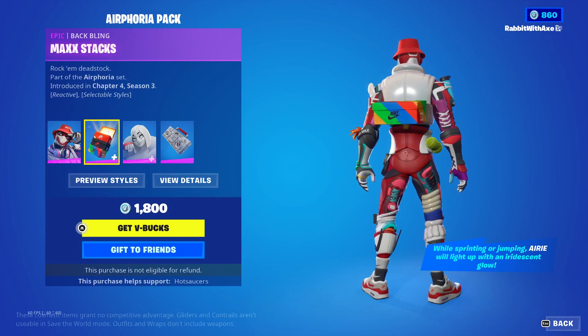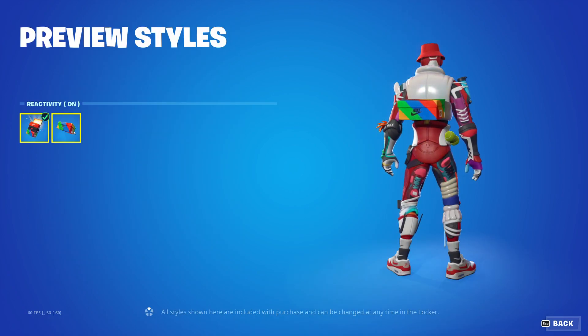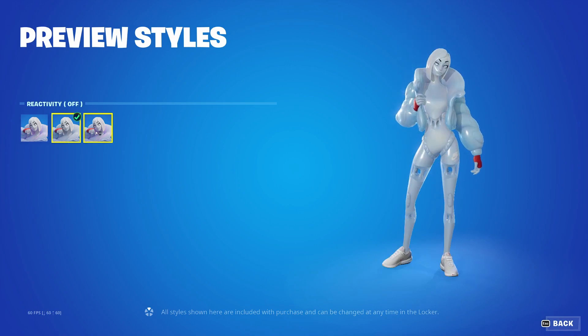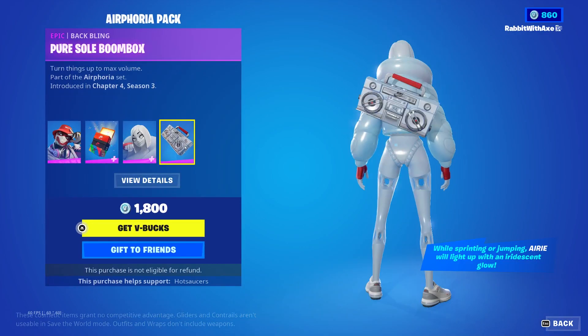The Max Stacks back bling has two different styles — you have reactivity on and then reactivity off for your box of shoes. The Airy skin also has styles: reactivity on, reactivity off, and then reactivity color mode, which is kind of cool. We also have the Pure Soul Boombox.